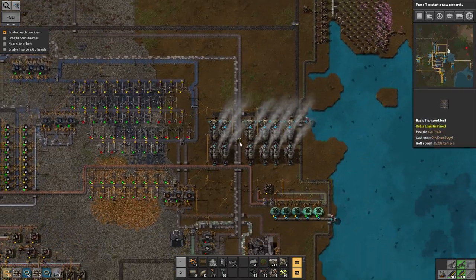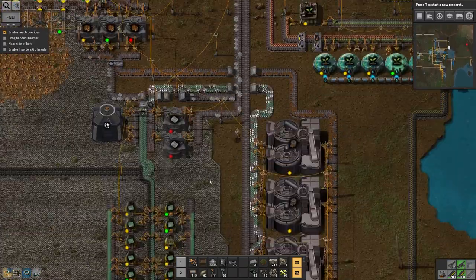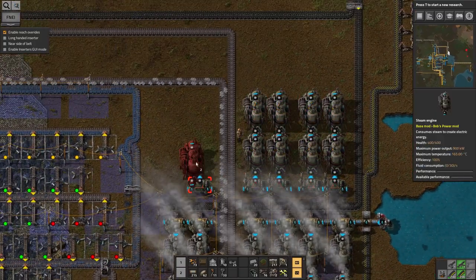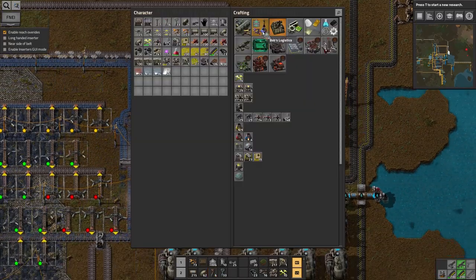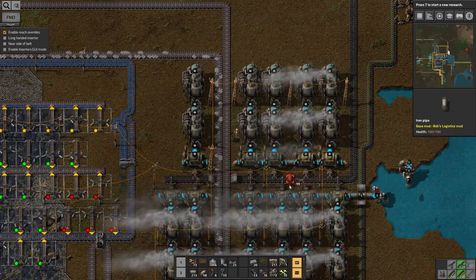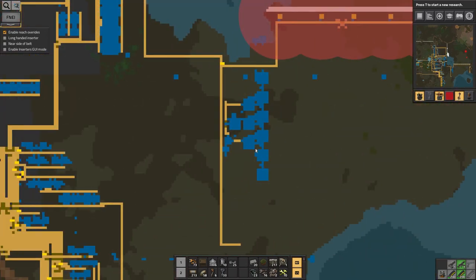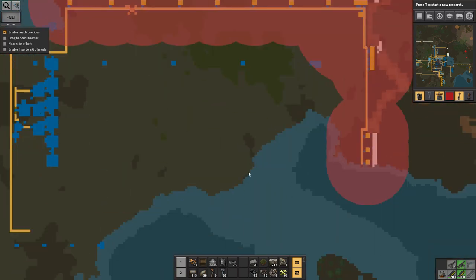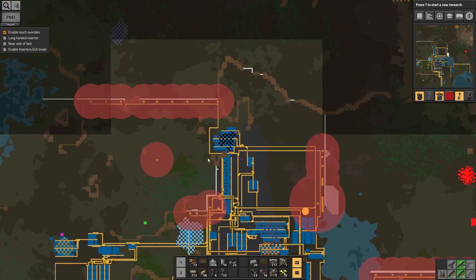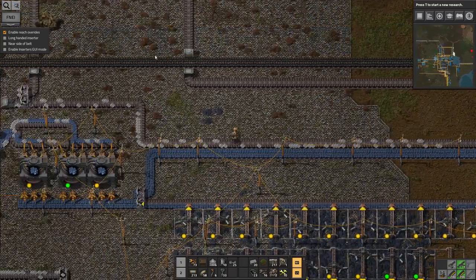I'm going to need an offshore pump and a large quantity of pipes. Steam engines and boilers — and there we have some more power. This area is getting a bit crowded. I think down here or all the way over here would be a suitable area for future expansion — I'd need to run the coal down to it, but it's a nice open area away from the factory. Hopefully at some point I'll have nuclear, but that's a very long way off. Is that enough power? Yes, not by an enormous margin, but it is enough.